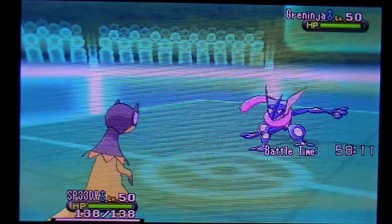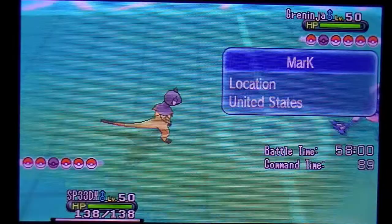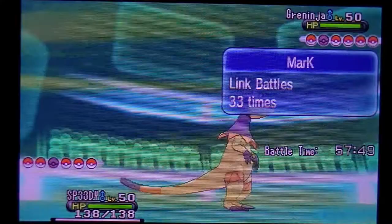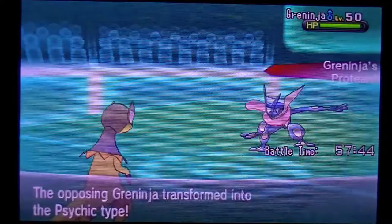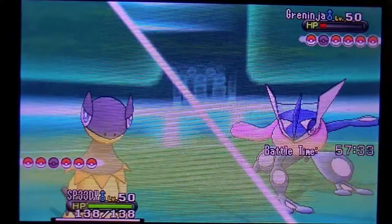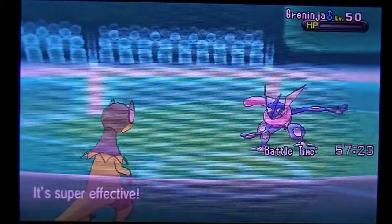I can take Ice Beams with my Heliolusk all day since it's an Electric-type, so I'm switching in and going for Thunderbolt. He stayed in. Ha! The Sandveil Dodge is putting in work! The Greninja is faster than me, but now he's a Psychic-type and I have Dark Pulse, so I'm hitting him with Dark Pulse while dodging Extrasensory all day. I really like the Sandveil combo with Garchomp and the Sandstorm — it's just fantastic.